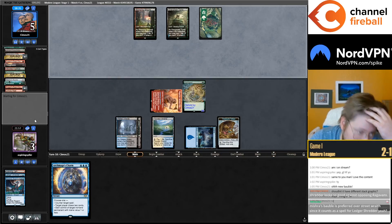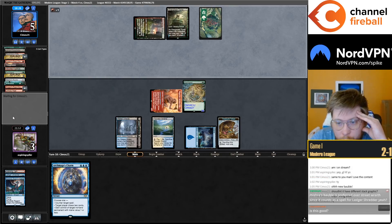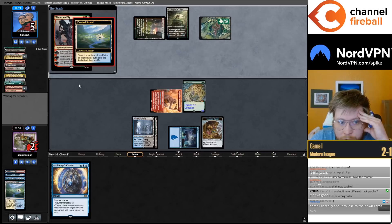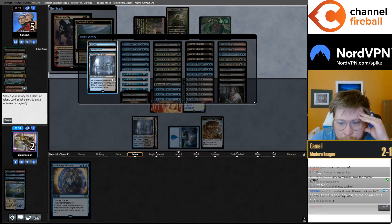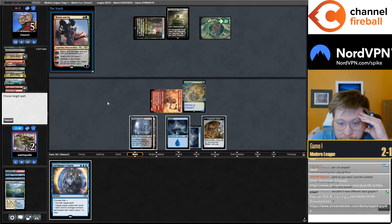Bauble is preferred over Street Wraith since it counts as a spell for Shredder — yes, that's why. I really don't think you want to play more than four. You get more of a tendency to get mana flooded or mana screwed when you play a different ratio. My opponent's last card is Ragavan — I could counter the Ragavan or something else, doesn't matter. Either line is a win, so I'm just going to take the line that's a faster win.